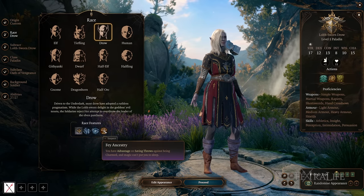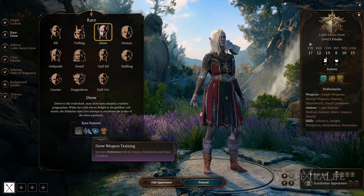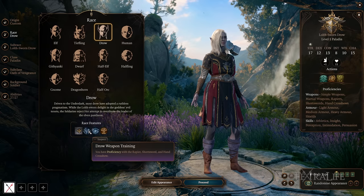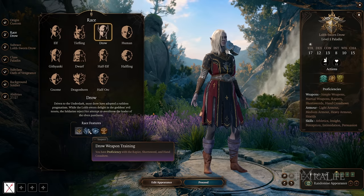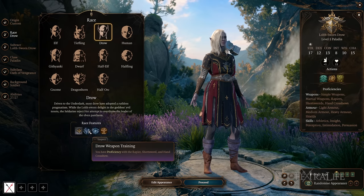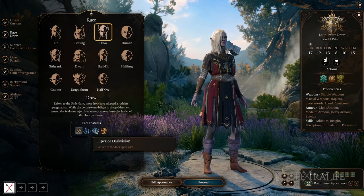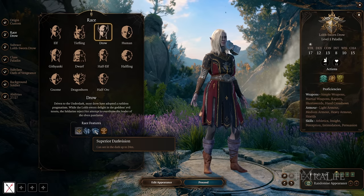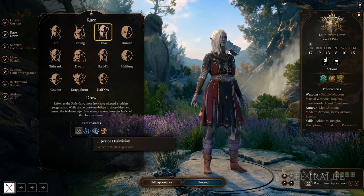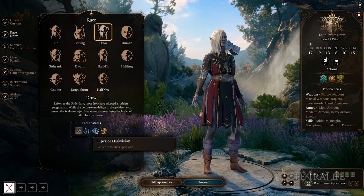Drow also have Fey Ancestry similar to elves — advantage on saving throws against being charmed, and they can't be put to sleep. The weapon proficiencies for this race are kind of negligible unless you're a pure spellcaster, because bard and rogue already have these, and martial classes like fighter, paladin, and ranger have them too. Because you have Superior Darkvision, you'll be able to be a long-range specialist in dark places, connecting with ranged attacks or spells at long range.